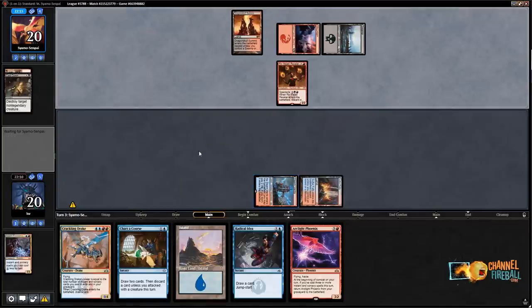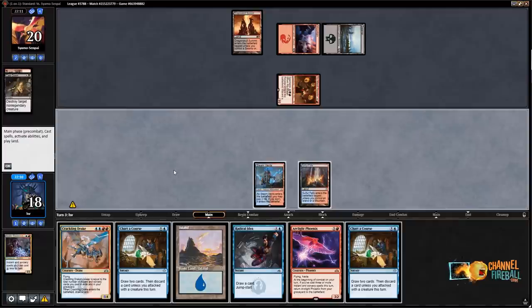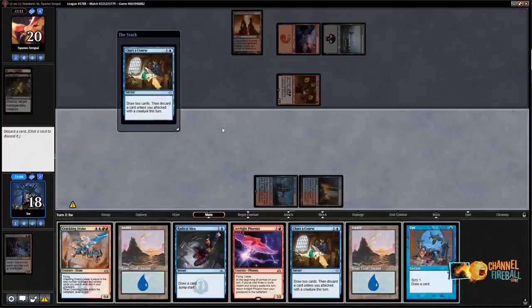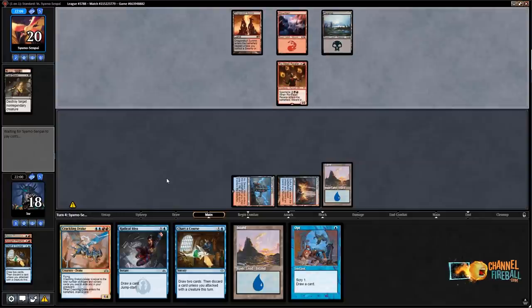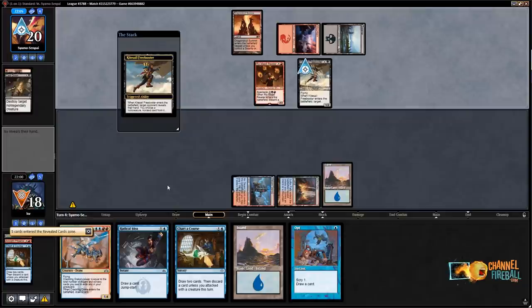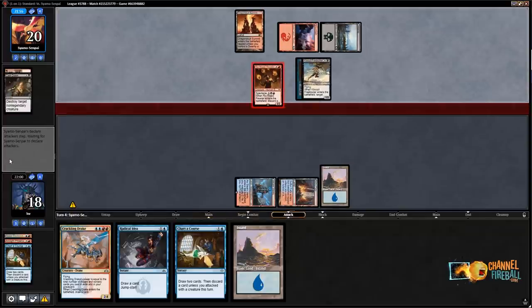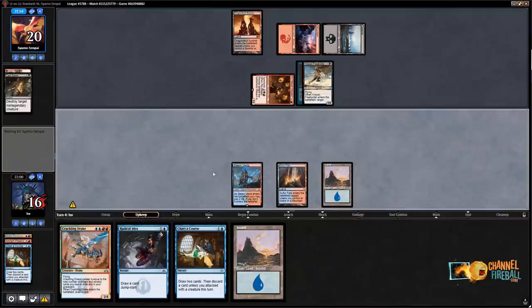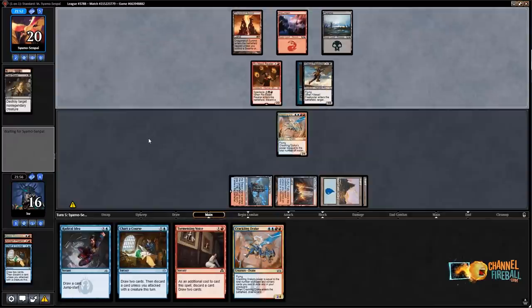Chart a Course — I want to see more cards — discard a Phoenix, play a land. Without Electromancer, Opt is the best way to string three spells together, so I'm going to wait on that. My opponent's probably going to take the Opt actually, but I'm fine with that. I'll just play a Crackling Drake and set up a potential turn five Phoenix if I can find something. Killing Freebooter with Shock is kind of nice. We'll take three — we've got another Phoenix coming.